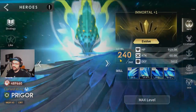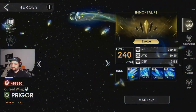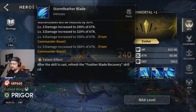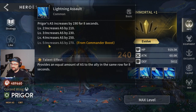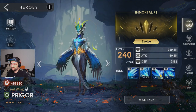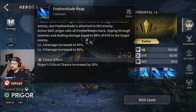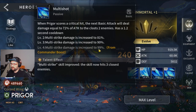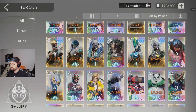Then we have Prigor. For Prigor you're going to want all skills plus one — a little more damage on the ultimate, increased attack speed which is important mostly on Disa, and it also increases attack speed for allies in the same row. You get a little more damage on the feather blade, and the multi-strike damage is increased too, which is really good for her.